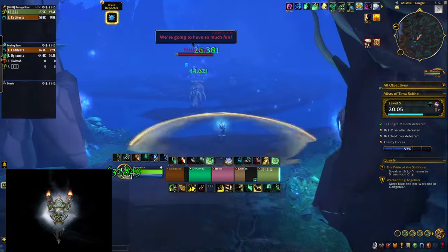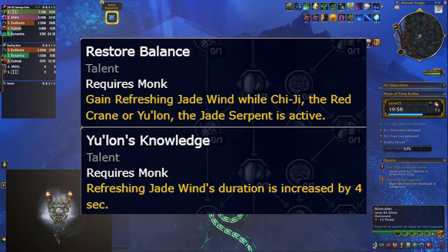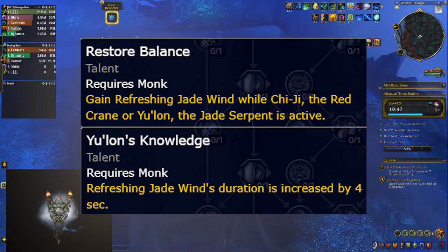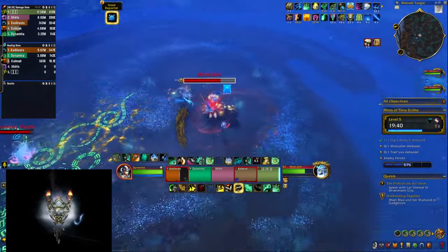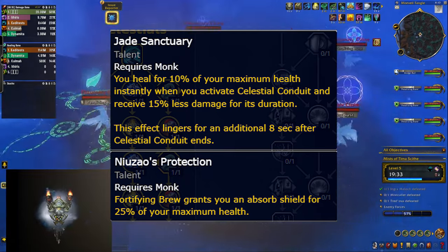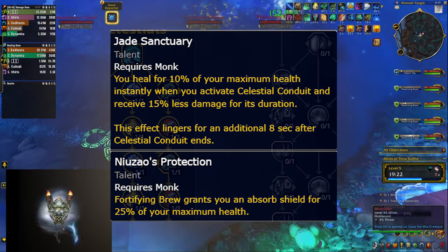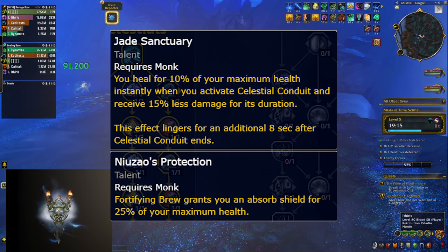Unfortunately not everything is perfect. There are a few questionable nodes — for example, one choice either lets you extend the duration of the Refreshing Jade Wind or gain one when you summon Chi-Ji or Yulon. The problem is this is a skill you don't really want to use in M+, because it's a melee skill and usually you don't have a stacked melee group in dungeons. Your defensive node choices are also not that great — you can either get damage reduction while channeling Celestial Conduit, which is questionable because it's already very powerful, or you can further buff your Fortifying Brew. That's already a very strong defensive, so getting an absorbed shield on top of it is nice but maybe not that impactful. Also, Dampen Harm is gone — it's only Fortifying Brew, which is basically your main defensive now.